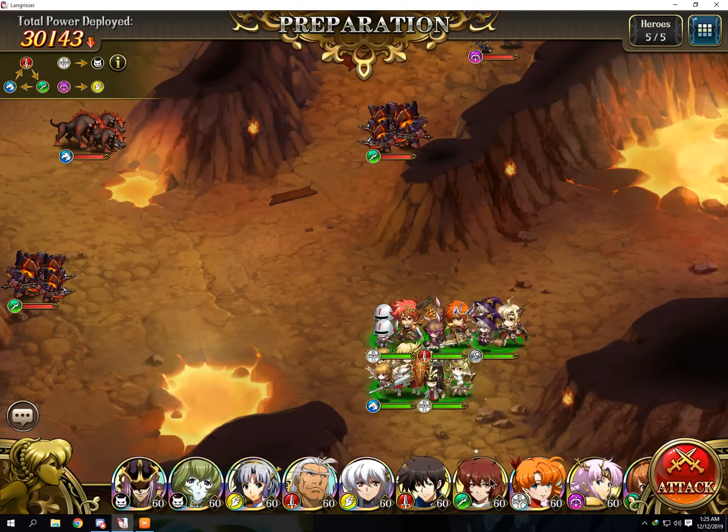Using Regenerate. For the first stun I'm going to use Devalry on Leon and Thousand Hoof. Now Leon will back off while Ledin will guard. Liana will heal Leon.